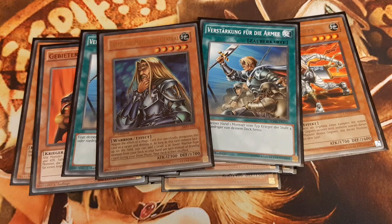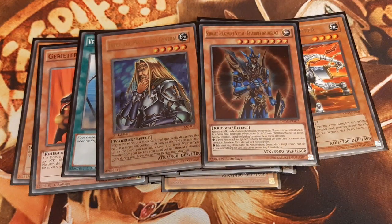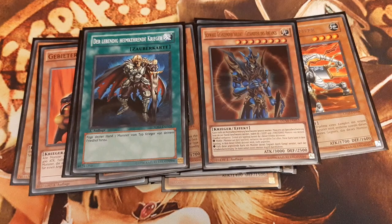Since we play a couple of Dark and Light attribute monsters, I play 1 Black Luster Soldier - Envoy of the Beginning. Any of the preceding monsters can be recovered from our graveyard to our hand by Warrior Returning Alive, including BLS and Freed the Matchless General.